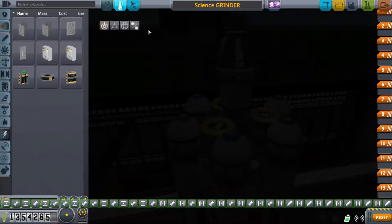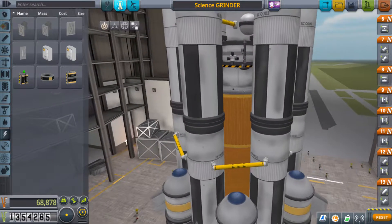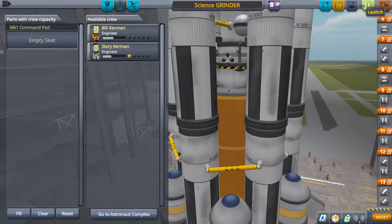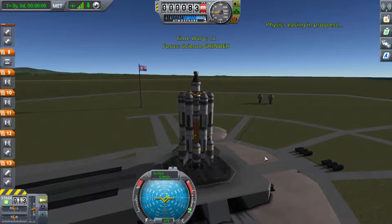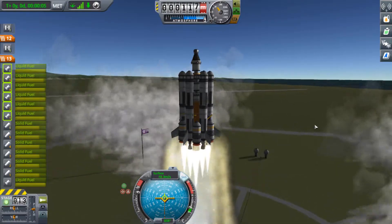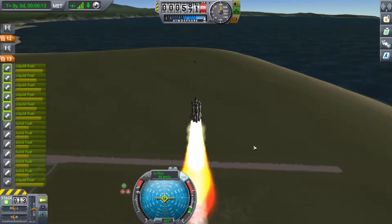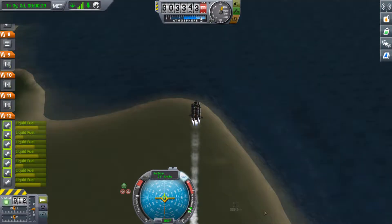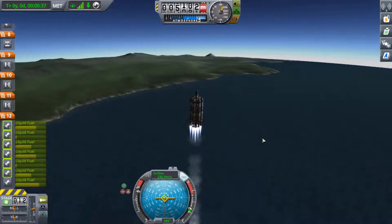As you can see, we're using a slightly altered variant of the big rocket we used to go to the surface of the moon. We've removed all crew members because we have a probe core on top of the capture vehicle, which is against the docking port. Then we'll go up and dock with the space station through this docking port.